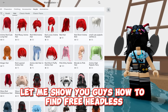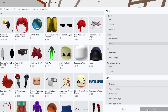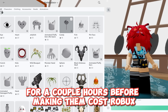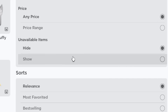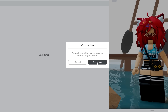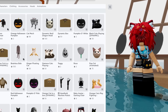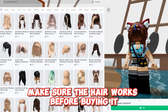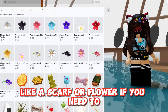Let me show you guys how to find free headless. If you go in the catalog and search up this guy's name, as you can see he's the one uploading all the fake headless. He always makes them free for a couple of hours before making them cost Robux, so just check this page every day. Let's set the price to free. Look, here's one that's free right now. Now just do the usual steps, like changing your head color. After that, let's test it out. Make sure the hair works before buying it. You can also cover up the front with something like a scarf or flower if you need to.